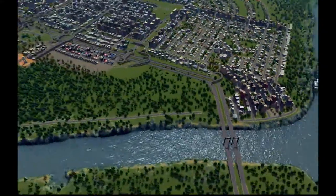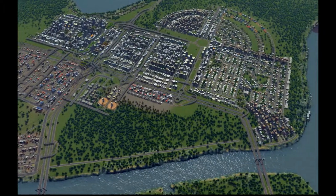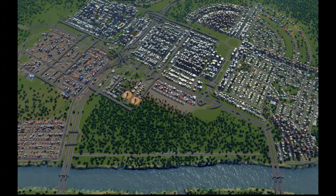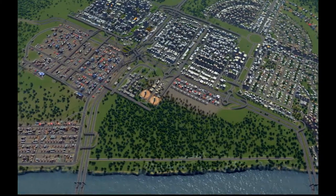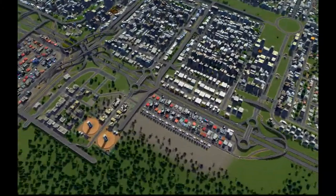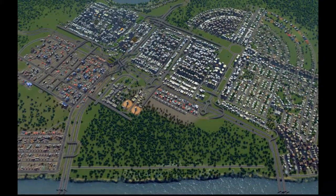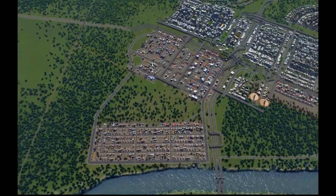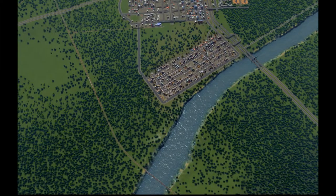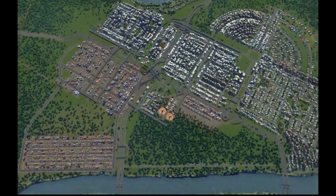Something else I want to do — I don't know if we'll get to it this episode — is start filling in this sort of triangular area here. I think this is going to be a combination of residential, commercial, and offices, which means we might want to move our garbage and find more convenient places. Spreading the garbage processing out a bit would probably be a good idea. And this zone over here, roughly in the shape it's in now, will be our main industrial core.